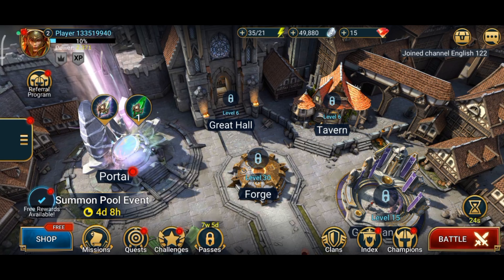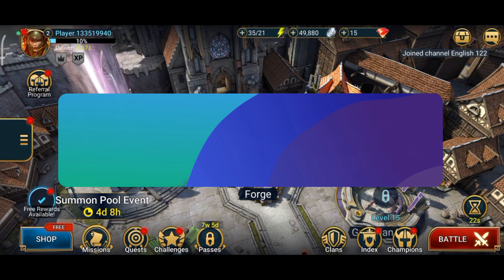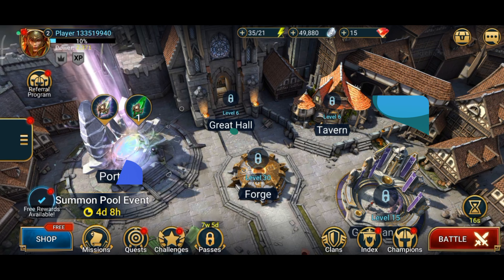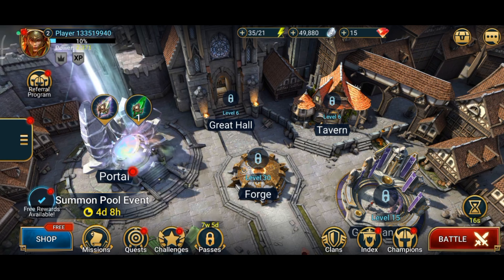Hey everyone, welcome to Gaming Explained. In today's video I'm gonna show you how to save game progress in Raid Shadow Legends. Let's get started. Begin by launching your Raid Shadow Legends game, then tap on the profile icon at the top left corner of your screen.